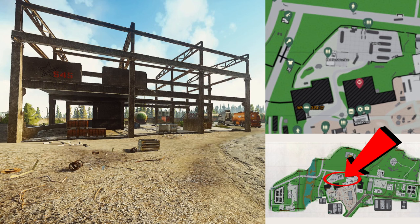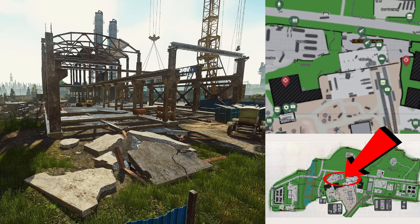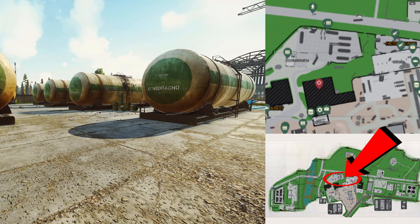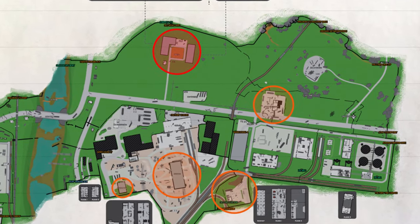Then we've got construction. Next to that, we've got skeleton. There's not really that much loot around here. There are a couple of quests that go in this area and you can get PvP action around here. I'm going to be saying that a lot on the east side of this map, but you've got to keep your eyes out no matter where you are.